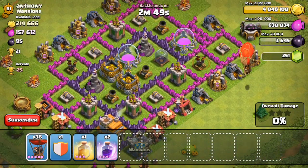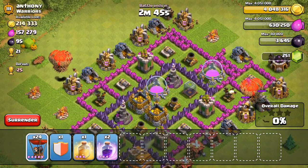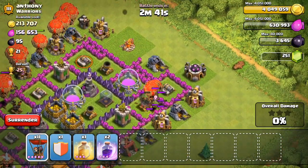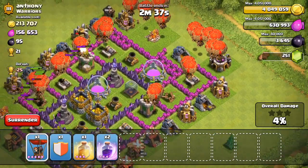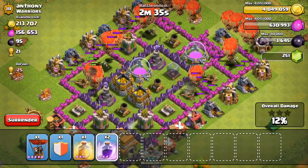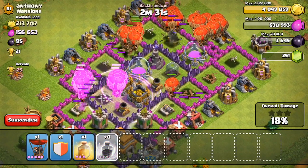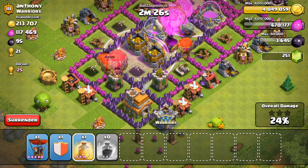So what I'm going to do is drop a bunch on that air defense there, and a bunch on the other air defense. Then I'm just going to fan out the rest of these guys all over the place and hopefully get into the middle of the base pretty good. I'm just going to drop a rage spell there, as well as a rage spell there, because we have a lot of troops over in that area.